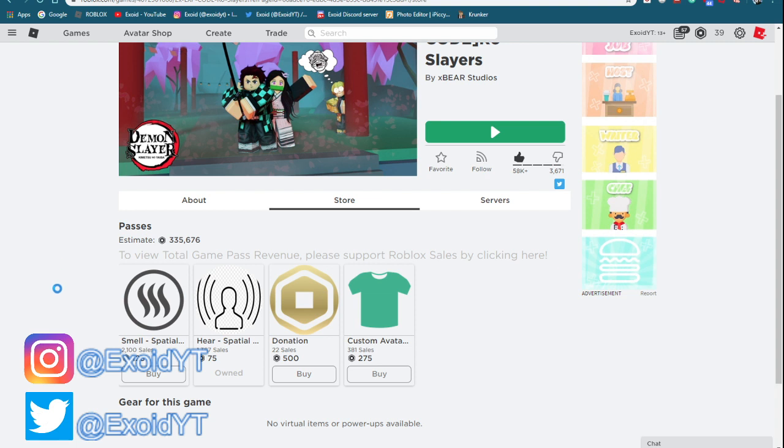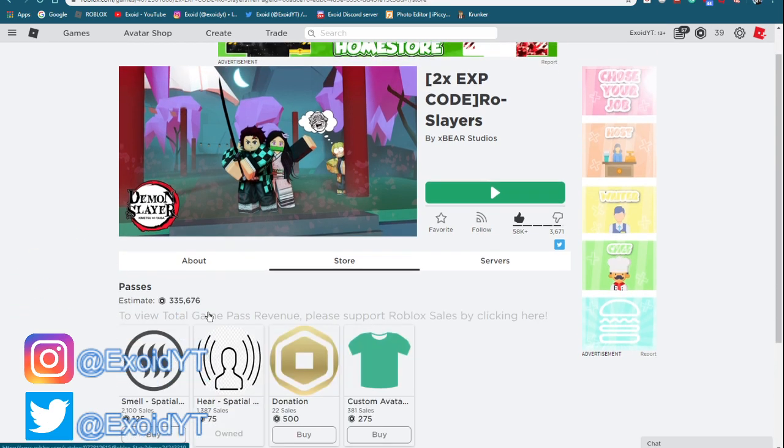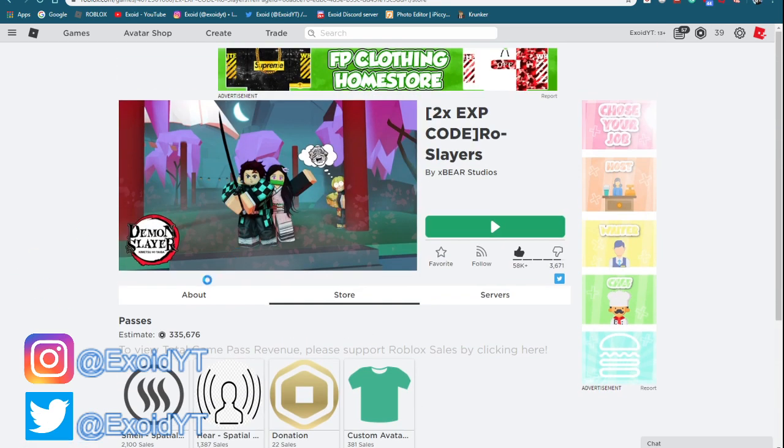The thing is, if you guys don't subscribe, I can't see your comment. So if you comment down below which game pass you want, but you don't subscribe, I actually can't see your comment — and if I can't see your comment, then I can't give you the game pass. So just comment down below which game pass you guys want.